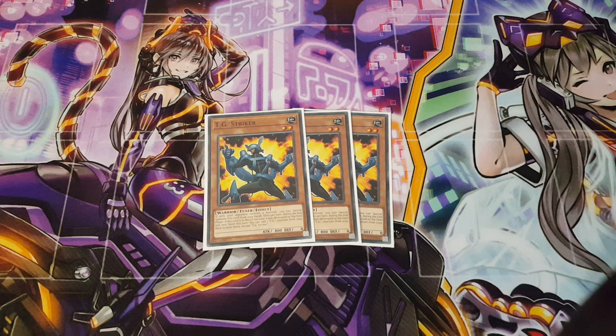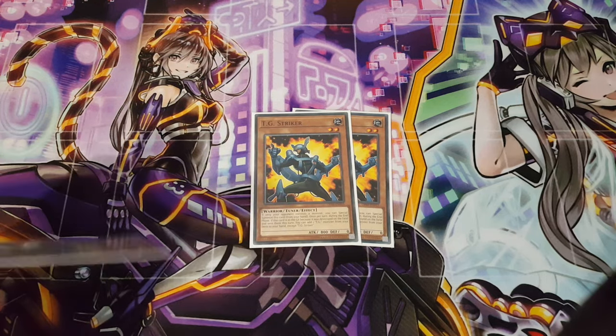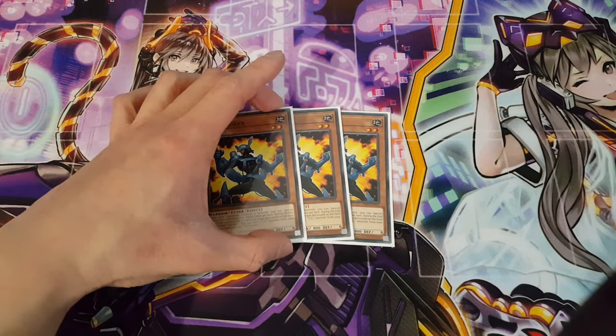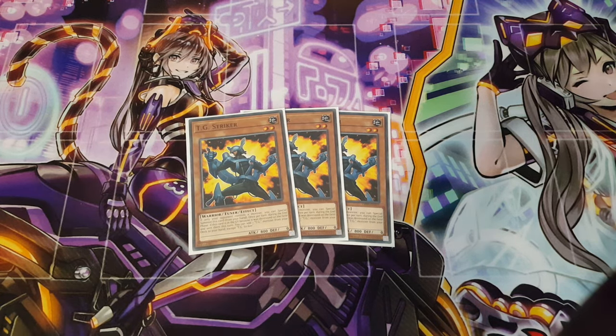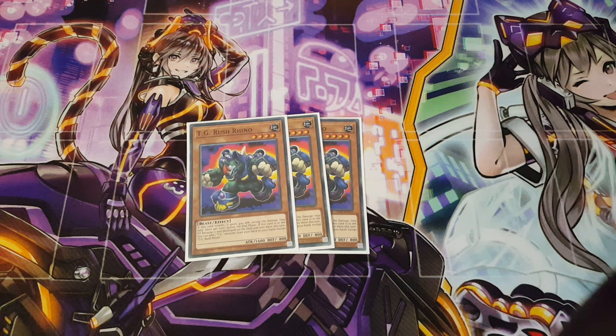Since Striker is a warrior, you could also play Reinforcement of the Army in this deck, though I personally don't. You could take out one Striker, play only two, and add in a copy of Rotor instead. However, when I tried this build at locals, I was dealing with people playing Secret Village of the Spellcasters, which was really detrimental. So rather than playing more spell cards, I focused on more monsters and chose not to play Rotor — but you could easily swap it in. Next up we have Rush Rhino; sometimes you just want an easy beat stick to get over some monsters.